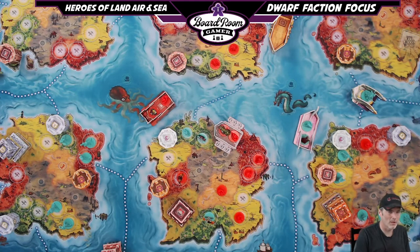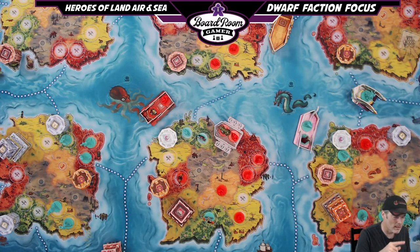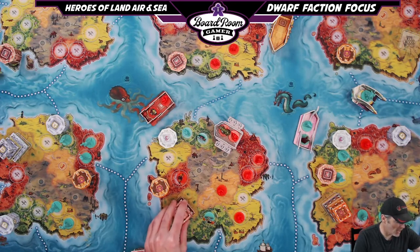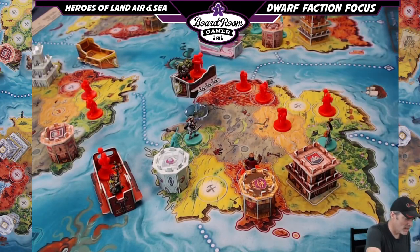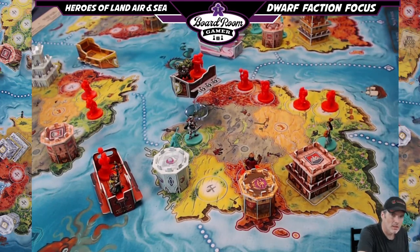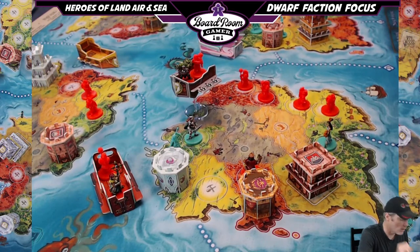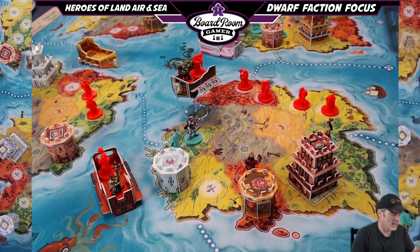Starting with level one, we're going to talk about the Blacksmith. Where would a Dwarven nation be without its Blacksmith? At level one, the Blacksmith allows your warriors to gain plus one strength when battling in a mountain region — Dwarves love their mountains and tunnels. At level two, warriors may occupy mountain regions as if they were serfs and collect resources, specifically that precious ore Dwarves love so much.